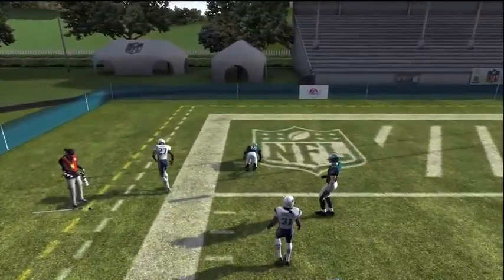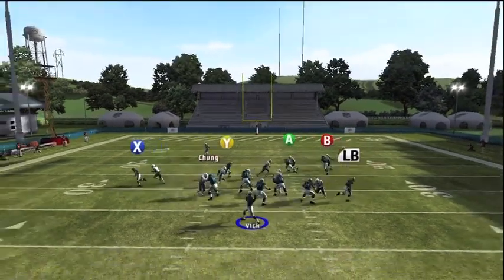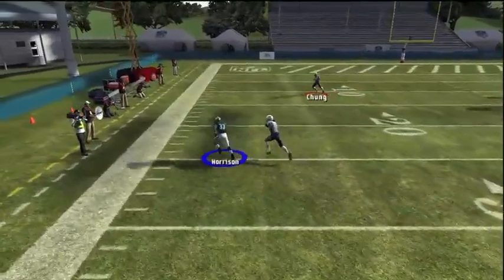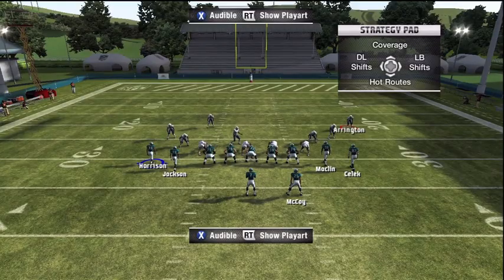Eagles have a lot of playmakers — great team to run it with. You don't give the defense a lot of time to set up; that's the key. Just come out and quick snap as fast as possible. Looking across, able to free up Harrison for some big yards. They're going to really have to focus over on that side on defense.